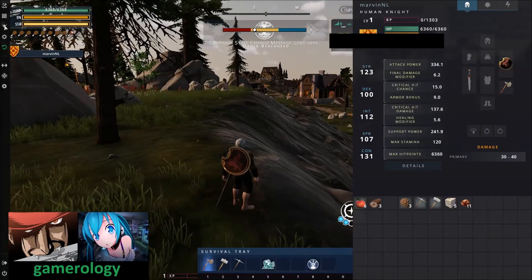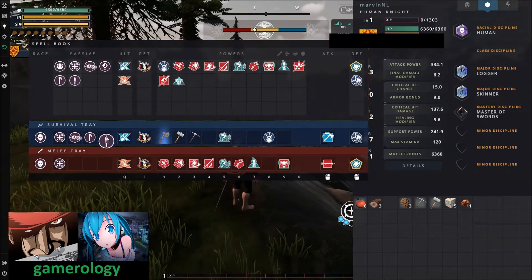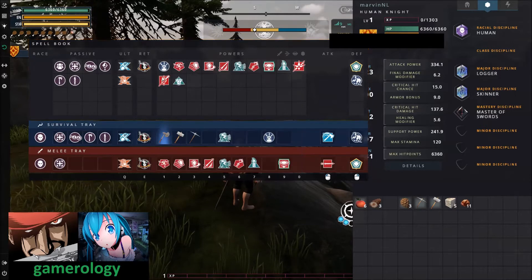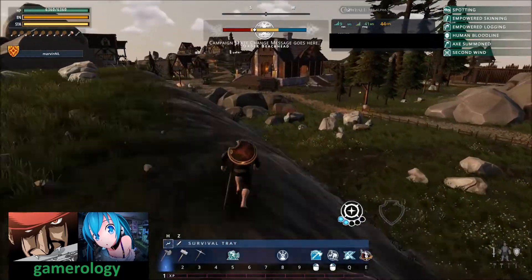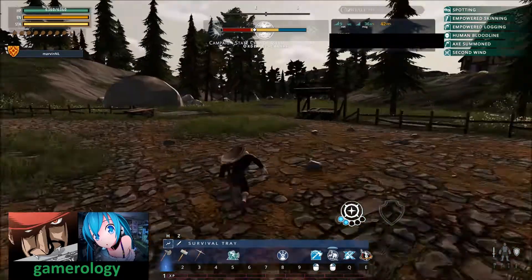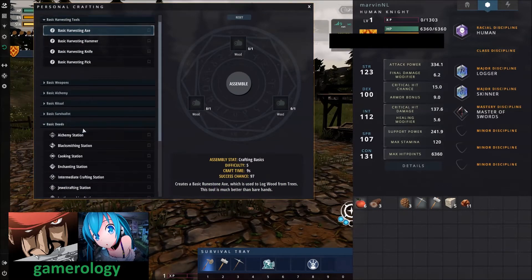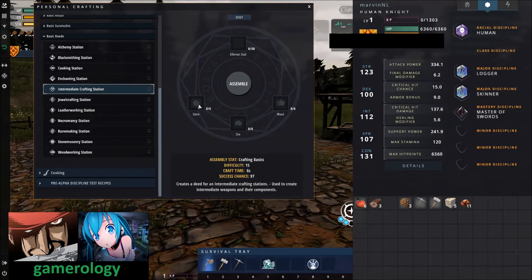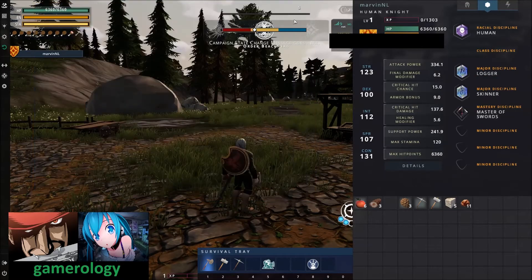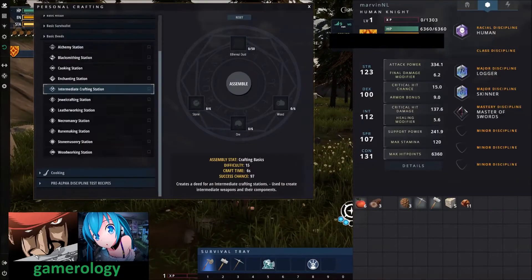Going back to the ability tree, now that we have our runes we get some extra abilities here as well, so we drag those in. I did not realize they removed the tables, so I won't be able to show you this in the starting area. However, if you have the resources for it, you can craft one of these tables. You can craft the intermediate crafting station — it requires 50 dust, six stone, six ore, and six wood — and you can place it in your personal kingdom.